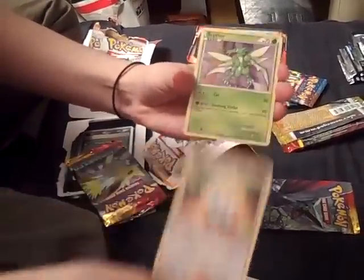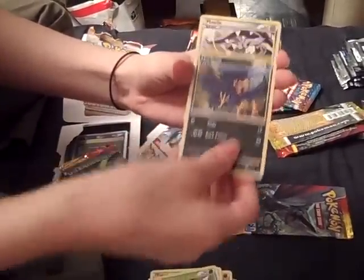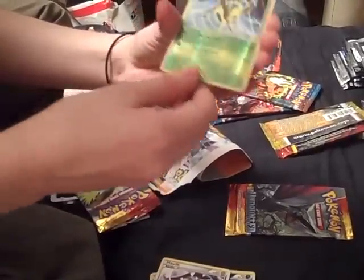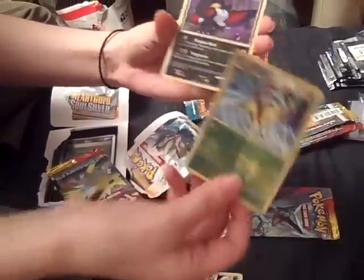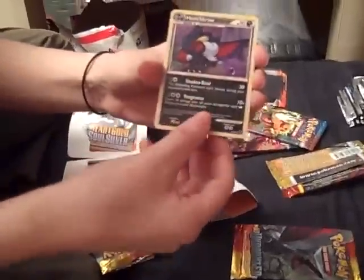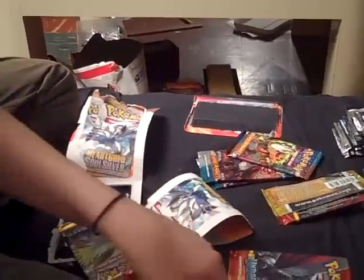Hitmonchan, Togepi, Scyther, Murkrow, Mawile, Leafeon — that might be holo, I mean it's supposed to be holo. And a Honchkrow — I don't have that one. He looks cool, he's like chibi; he's cute. And Jolteon, Togetic, and Energy Exchanger.